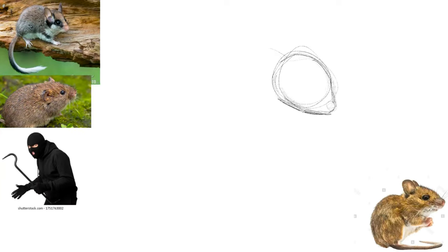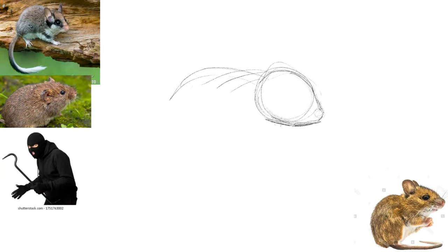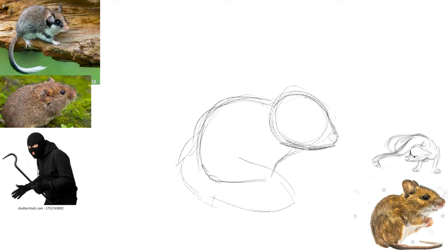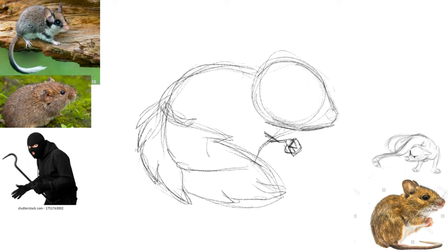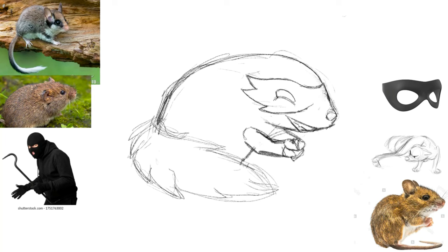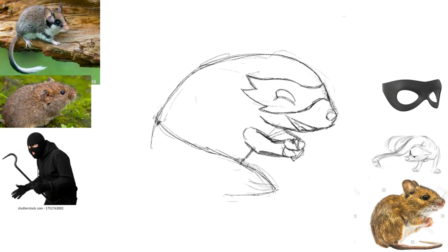Missy Dupup suggested basing the regional rodent on a garden dormouse and translating the black pattern on its face into a mask like burglars wear. I really liked the idea and instantly had an image in my mind. The body shape is more resembling of a vole, as Admiral Maldonado suggested, and the pose is very similar to Eevee but a larger part is covered up by its huge tail. I gave it some gloves like a stereotypical burglar.